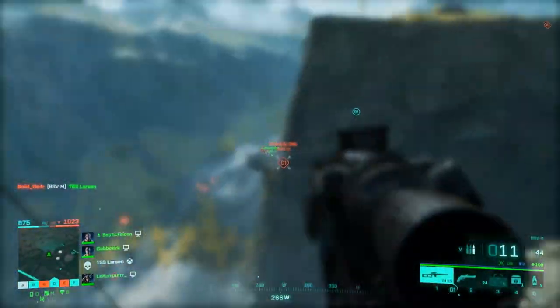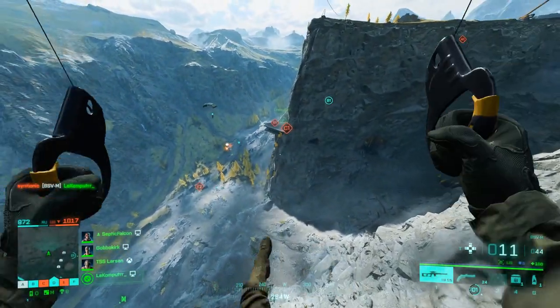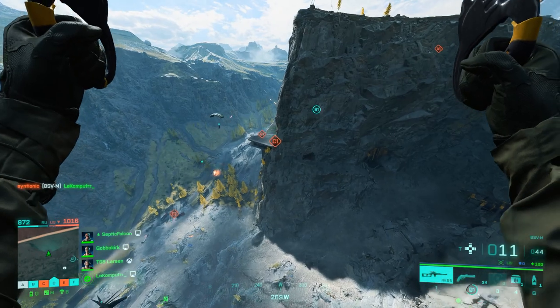People can dive off these cliffs — it's just that bit of epic action. There's more to it than that: you've got these cool tunnels you can fly choppers through and do some really cool stuff.